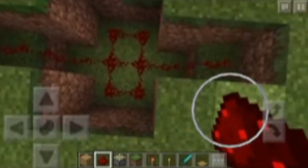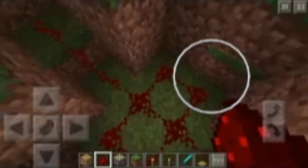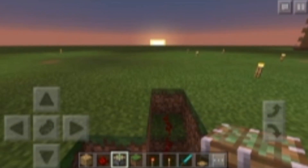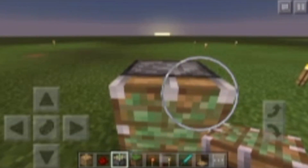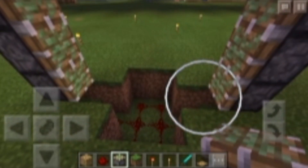On the side it should look something like this, as you can see there. The next step is to put sticky pistons on the sides — you want to put a sticky piston right above the area that's raised, and you want to do three of them. Once you've done those three you should have it like this.